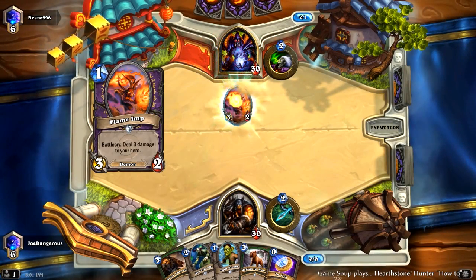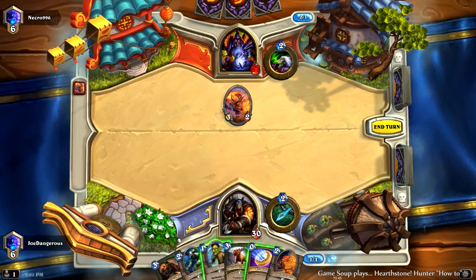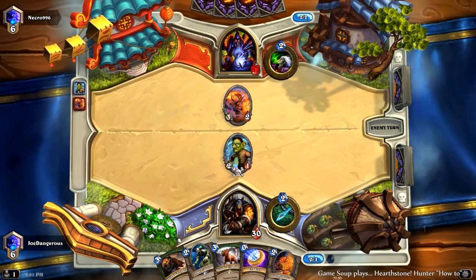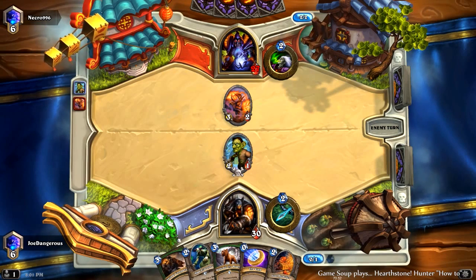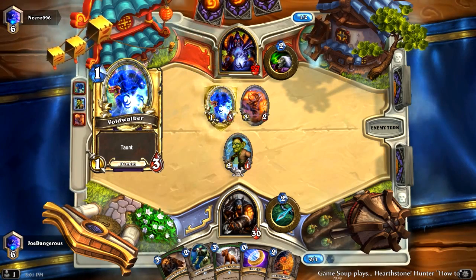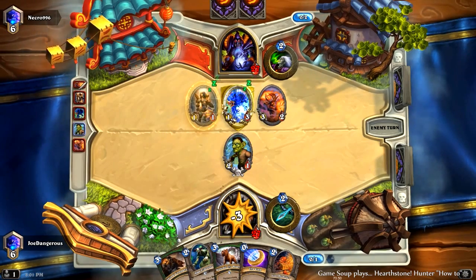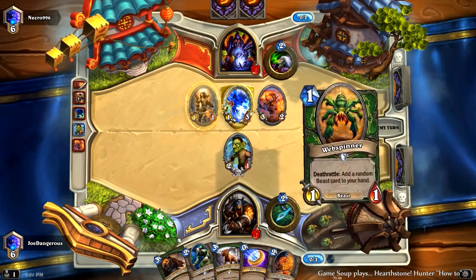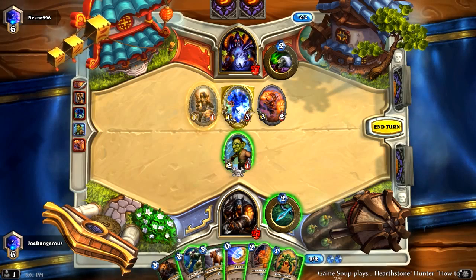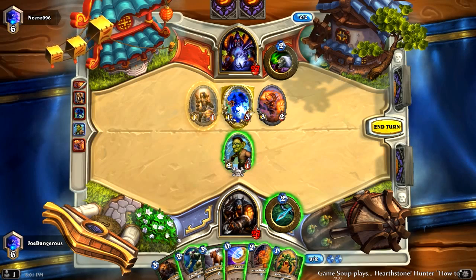We're against Zoo. So we're both aggro either way. Zoo is the control in this matchup. Does it even matter what the other player's deck is? Does it usually not affect how you play? It matters if you get another Hunter matchup — then it matters. And you might play a little faster if you know they have a lot of taunts in their deck. You might try to put more damage in more quickly rather than set up for a later turn.